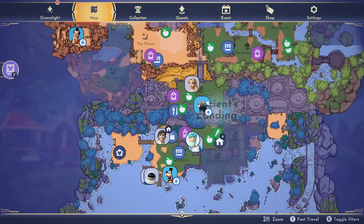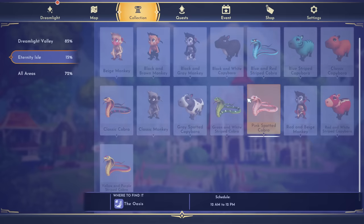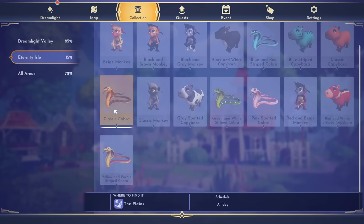The monkeys are going to be down here in Ancient Landings, which is the first region you spawn in. Back at the Critters menu, the blue and red striped cobra is in the Wastes, the pink spotted cobra is in the Oasis, and the green one is at the Borderlands, so it shows the different sections within the biome as to where they're going to be.